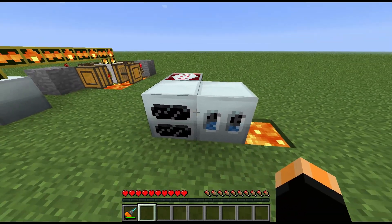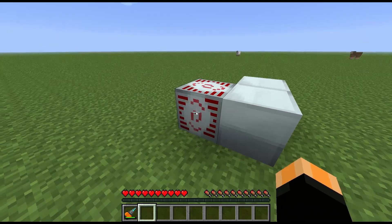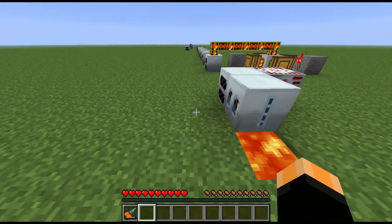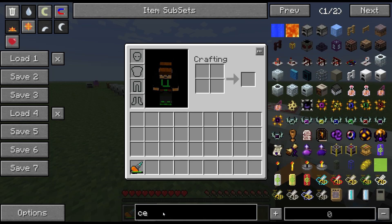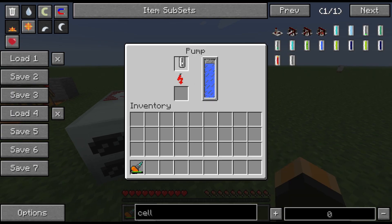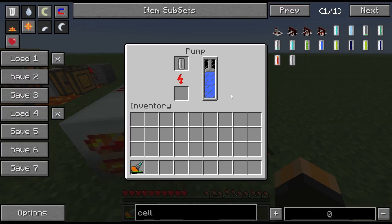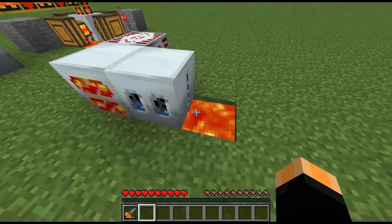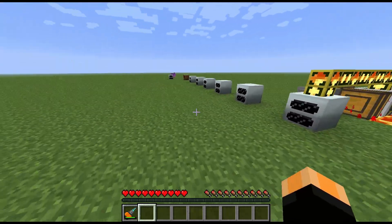The way to get more than that is by using the IC2 pump. If you connect it directly next to the generator, it will give you 30,000 EU per operation. You need an empty cell in the top of the pump to keep it working. So you get 30,000 EU per lava block when using the IC2 pump.